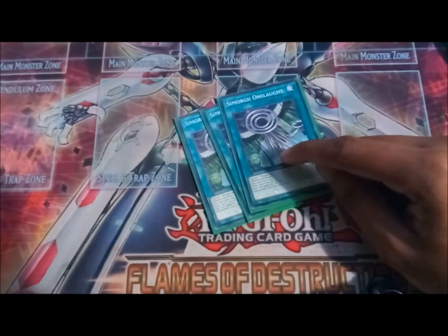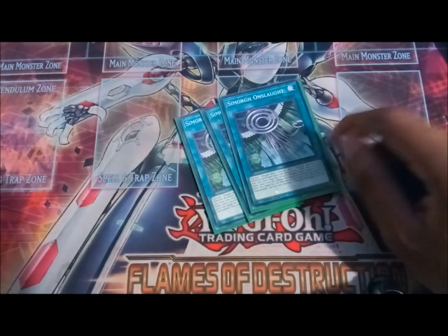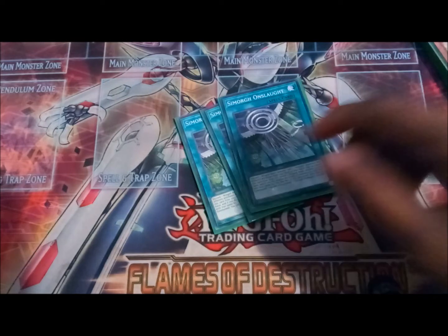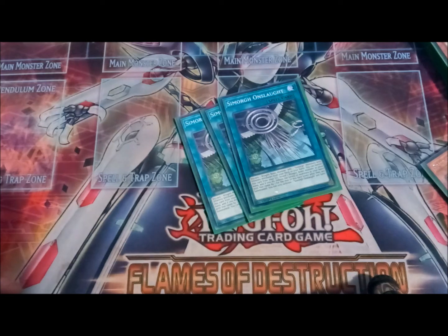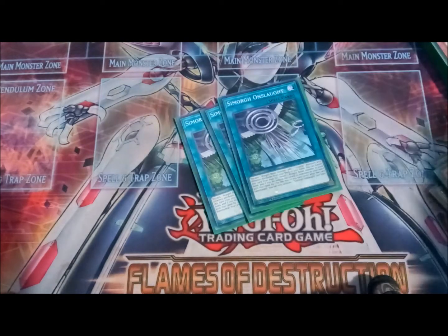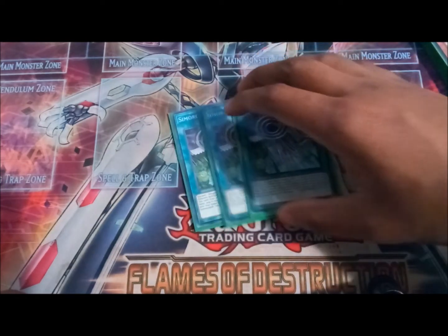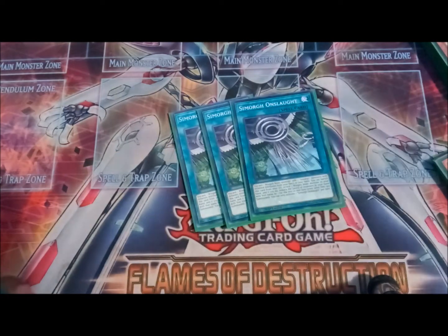Here are the spells. Run three of Simorgh Onslaught — very important. You discard a winged beast monster and add two Simorgh monsters with different attributes, so a dark and a wind. It can be a small one or a big one, but most of the time you're searching Lord of the Storm — the big black bird level eight — and then either the small yellow one to search for a Simorgh spell or trap. We don't run the trap, by the way — it's bad. When Onslaught is in the graveyard, you can banish it, reveal a winged beast in your hand, and that monster goes down by one level.